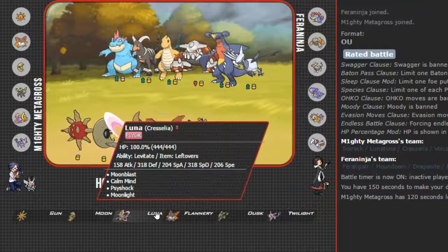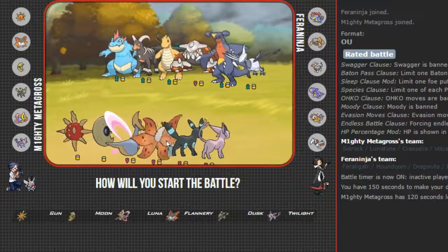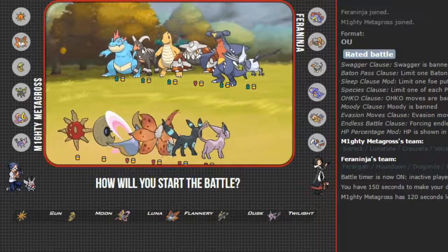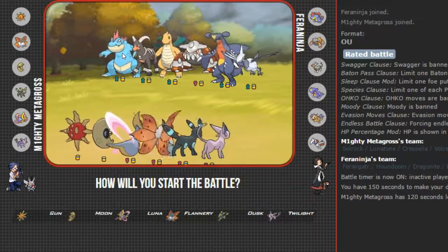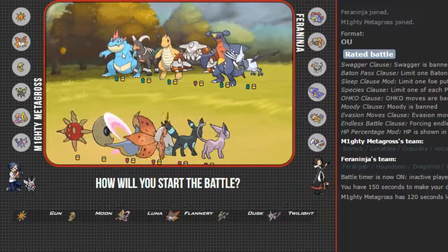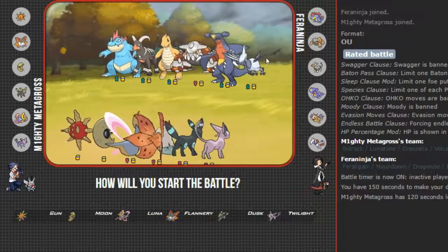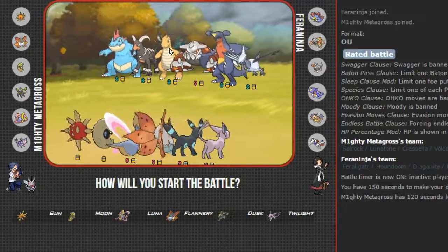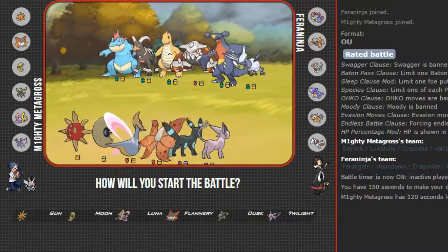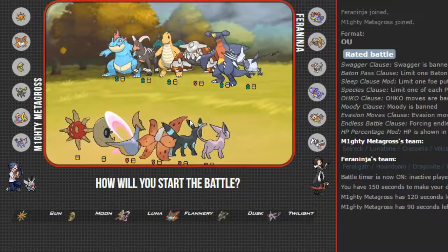Looking at this team, we are very, very much threatened by Houndoom right there. We are also threatened by Feraligatr. Actually, we're really not threatened by Garchomp. Skarmory we ain't worried about. Heatran we are a little bit worried about. Dragonite is an all-around threat always. But we do have Moonblast on Luna, so not too much to worry about there.